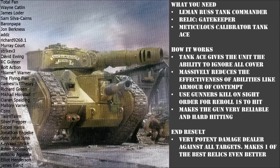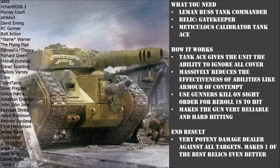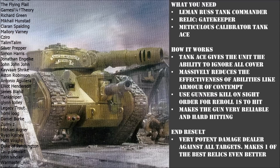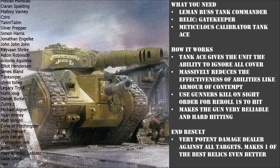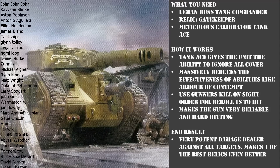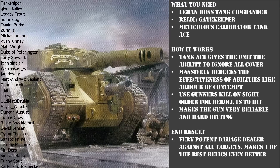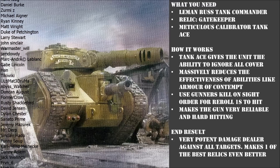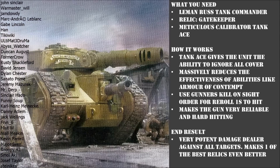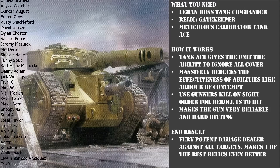The good thing about the Plasma Death Ball and the Gatekeeper is they're not mutually exclusive — you can absolutely run both. If you run the Plasma Executioner Death Ball, that will need Lead by Example to stop it from hurting itself with overcharged Plasma Shots. But the Gatekeeper doesn't really need the re-roll ones — it's nice if it's got it, but since it ignores dense terrain it's going to be hitting on threes anyway. So if you took both tactics side by side, you'd have a Gatekeeper hitting on threes with no re-rolls and a Plasma Executioner hitting on fours re-rolling ones — which comes out to both tanks hitting on threes on average.